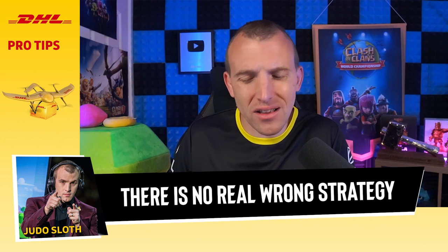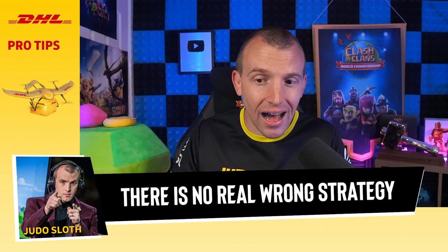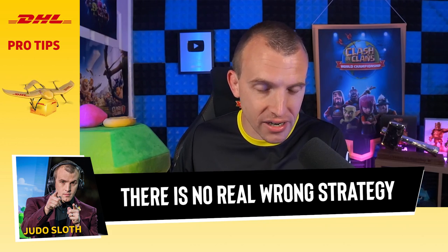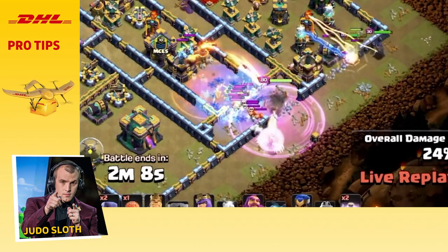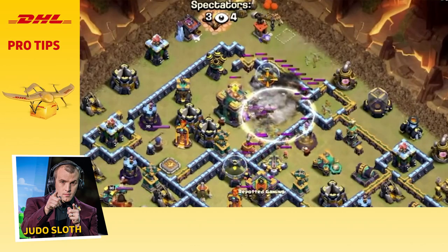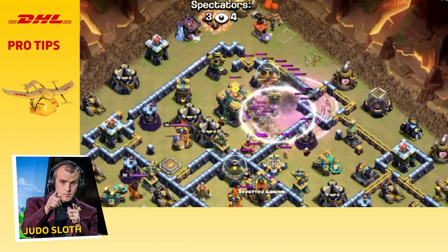It does not matter the strategy you pick — every attack has different phases in order to set it up correctly. Let me explain this: you could use a queen charge, hero dive, or blizzard — which is the super wizards in the battle blimp — but this is your attack opener.